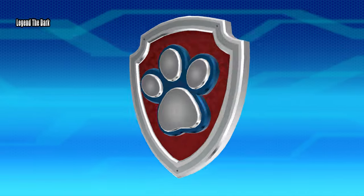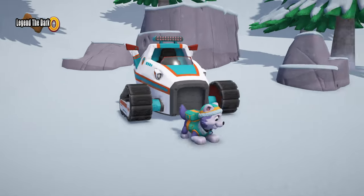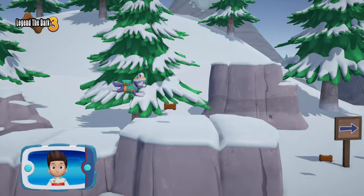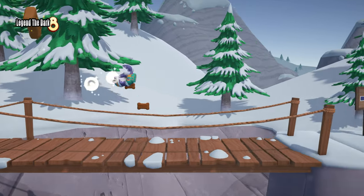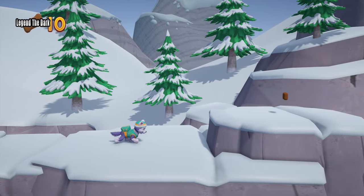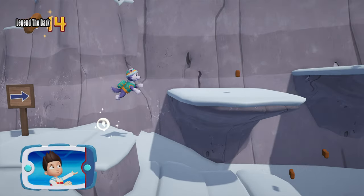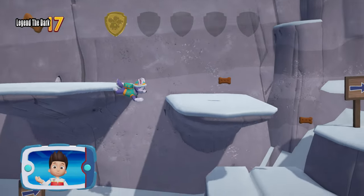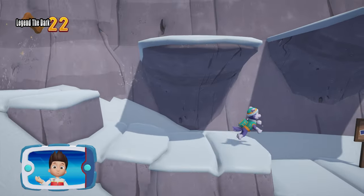Chase! We need to find Mr. Porter and Alex. First, help Everest snowboard down the mountain. I'm detecting a golden paw print somewhere nearby. You found a golden paw print! Collect all of the golden paw prints that you find. Find and collect all the pup treats that you can.